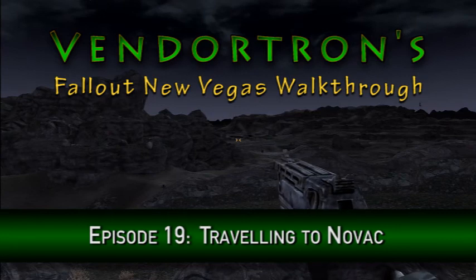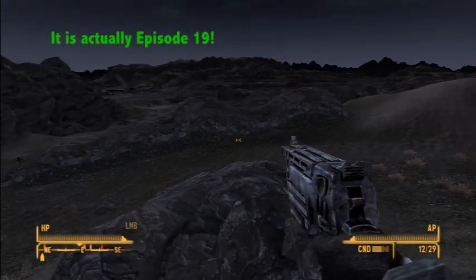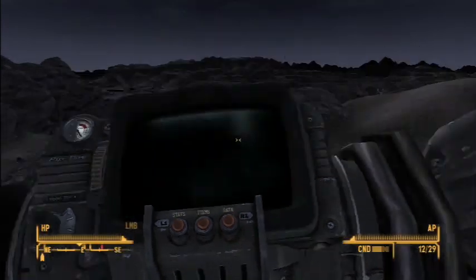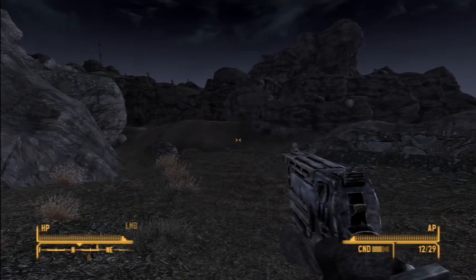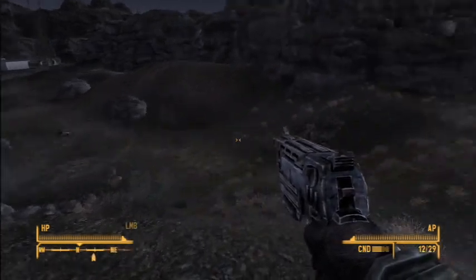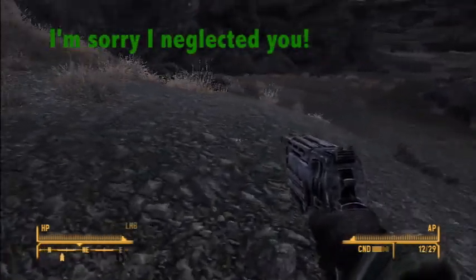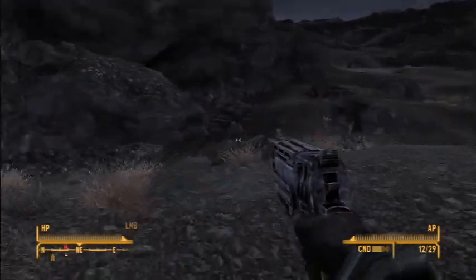Hello everyone, welcome back to Venetron's Fallout New Vegas walkthrough, this is episode 18. We are on our way to Novak to investigate the men who attacked me and tried to stick me in the ground. We're just about halfway there. This is actually the first time I've played Fallout New Vegas in probably about four or five months - life kind of took over - but I'm glad to bring you back into the walkthrough.